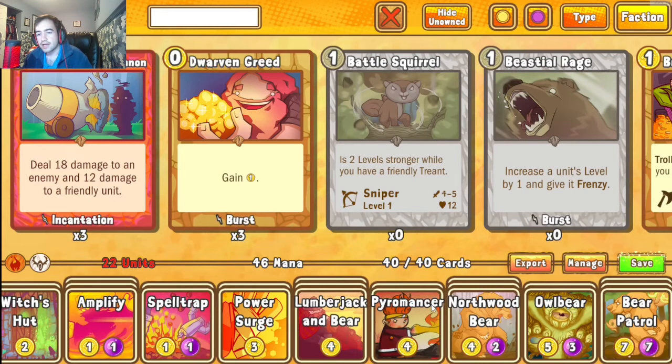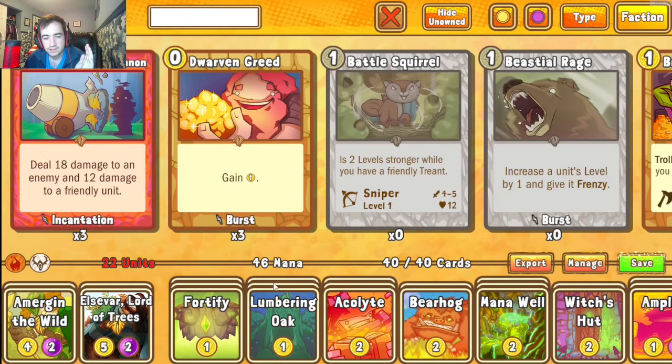I say that with a pinch of salt because lately this deck hasn't been doing as well as it initially did. Bear Patrol can get very easily outpaced — it's a card that takes time to establish, and setting it up with Amplify requires patience. A lot of decks people are bringing can establish their win-cons faster than we can get Bear Patrol out, and if we can't get it down we get overwhelmed by whatever the opponent is doing.